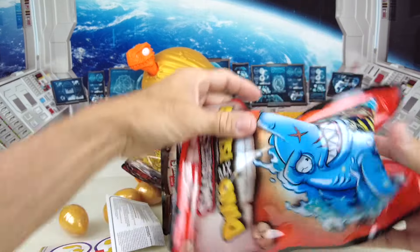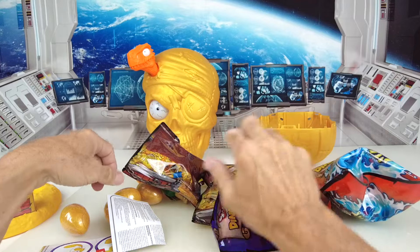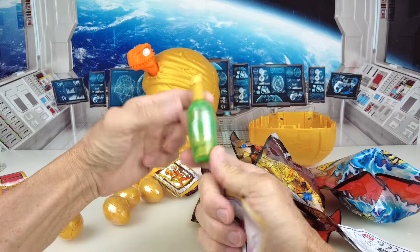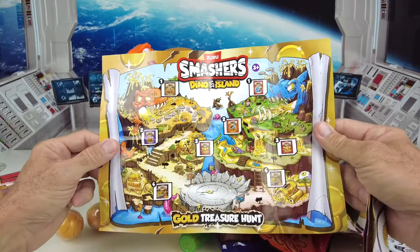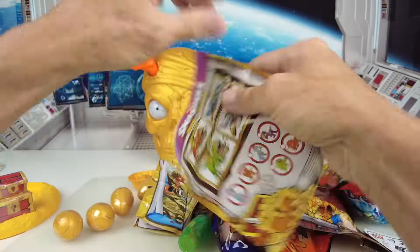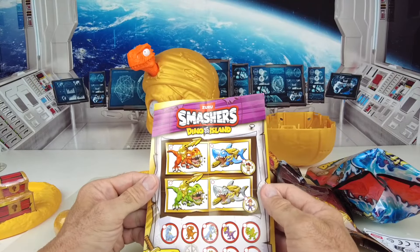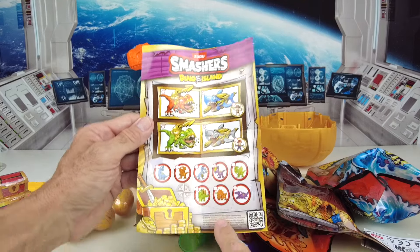We have a shark on this bag — I actually wanted the shark. Let's open up these instructions. We have this little green bottle with some prizes in there. There's our treasure map. There are four different ones to collect, and then we have a bunch of little baby dinos down the bottom.